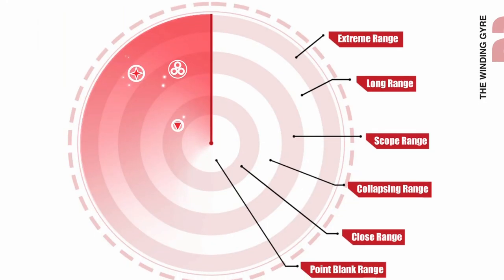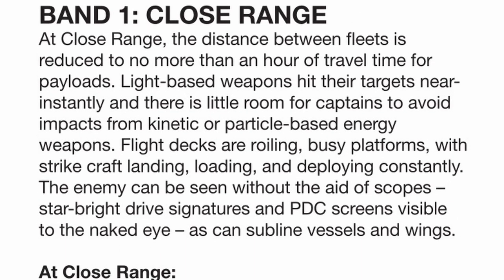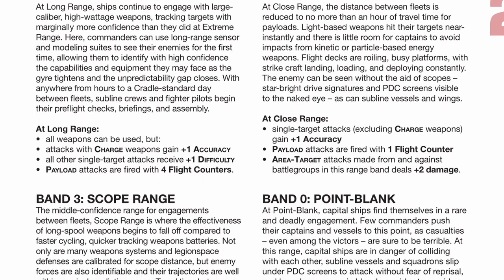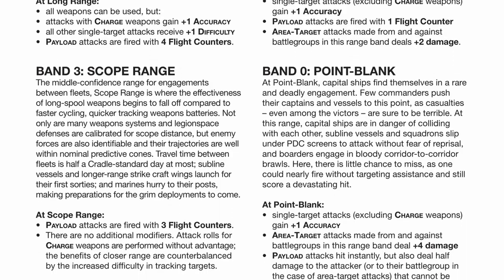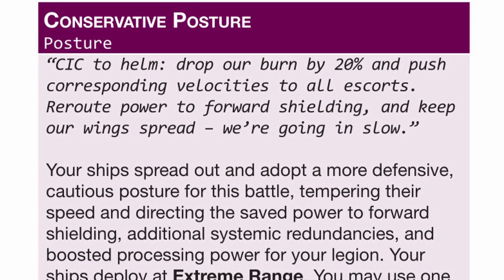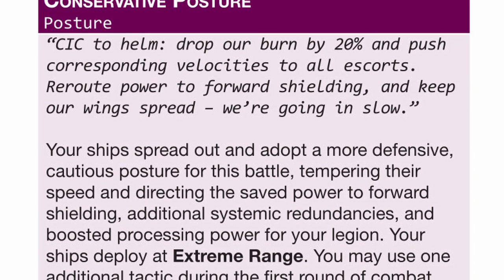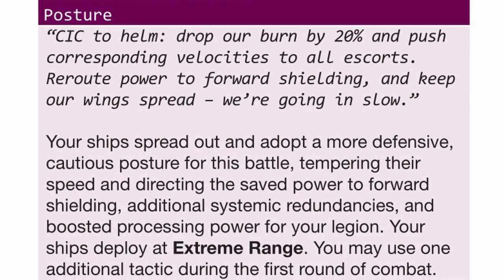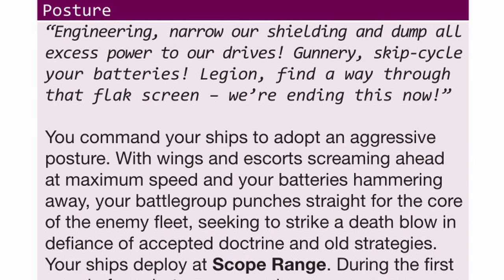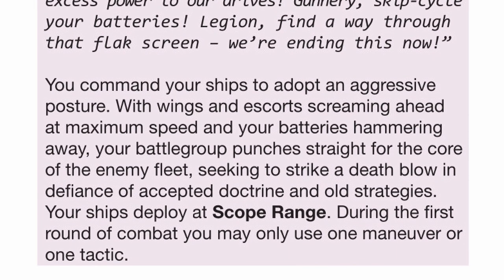This could be an important decision because range will affect your weapon capability. Longer range favors charge guns, shorter range favors everything else, including payload weapons so their payload could arrive faster. Being closer also means that more enemy attacks or actions could affect you, which means more danger. Setting a posture also affects your starting amount of actions, as conservative posture at extreme range gives you an extra tactics, while aggressive posture at scope range only allows you to take one action, which aggressive commanders will probably use to punch holes in something — might even get something killed in the first shot.